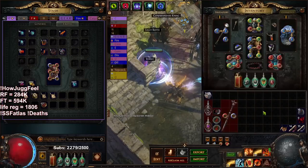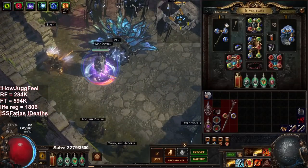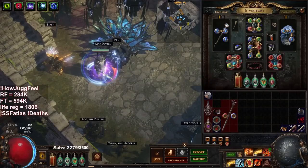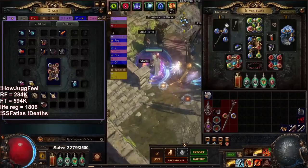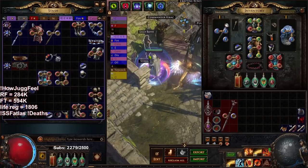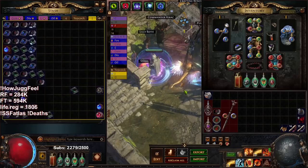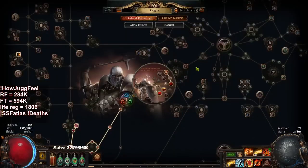Now I kind of want to talk about my upgrades and pretty much everything I have done. I do have a clip for you guys — before I talk about all my gear, I want to talk about my helmet. I did end up finding two elder helmets. You'll notice they are both item level 85 — one dropped from elder himself and the other I believe dropped off a guardian.